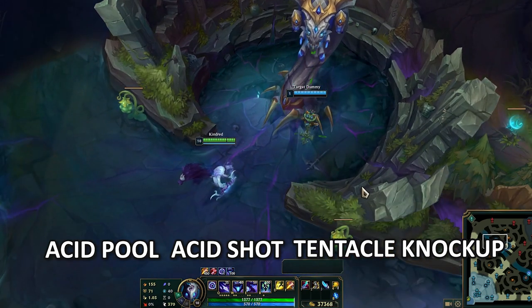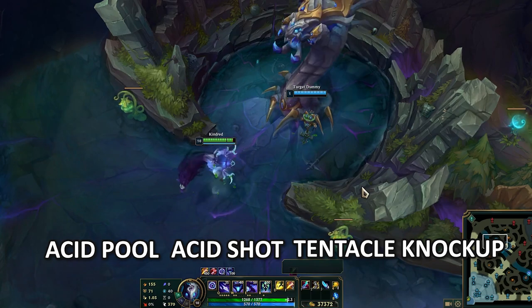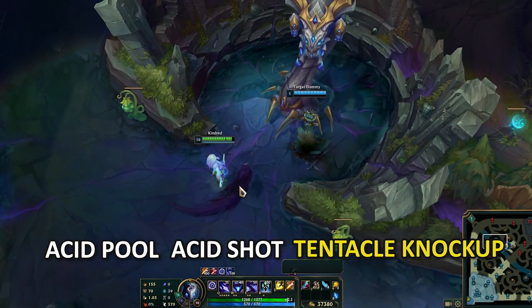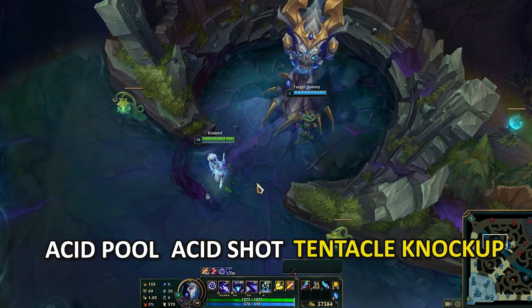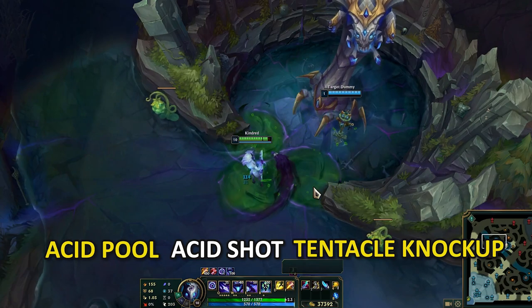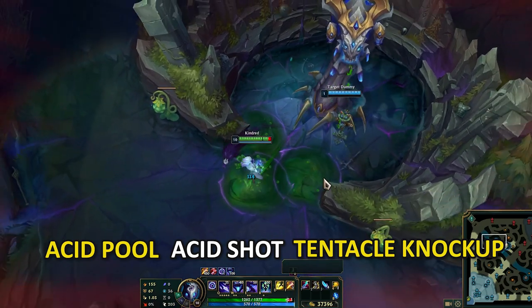So if I attack Baron here and wait for the abilities — you're just shooting normally. If you see here, you end up using Tentacle Knockup. So this is the first one. I wait again, and after the 6th attack, you end up using Acid Shot.